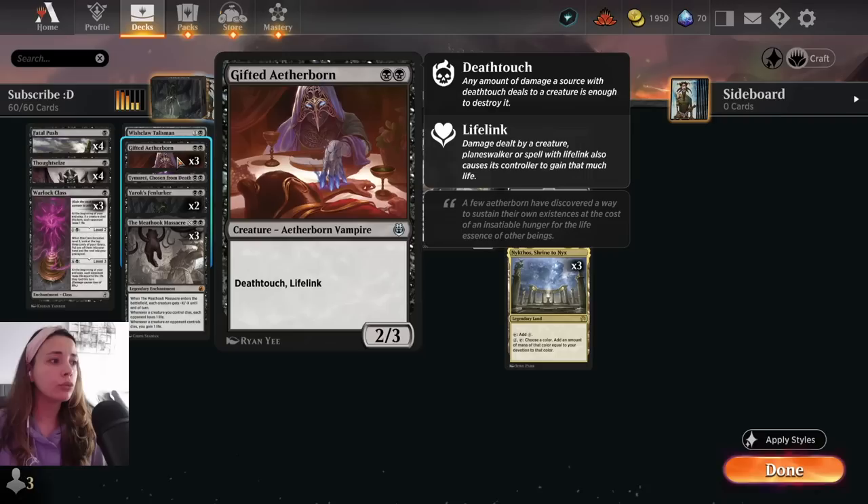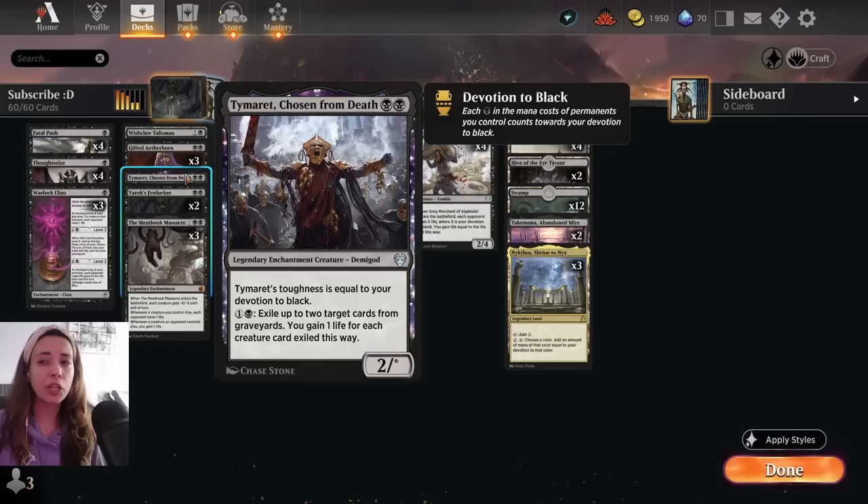We have three Gifted Aetherborn — two mana, 2/3 Deathtouch Lifelink — and it's two black mana, so it counts a lot towards Devotion.